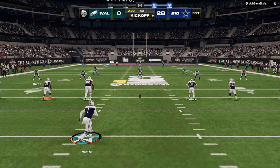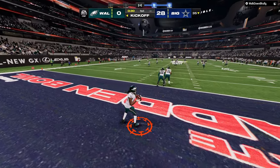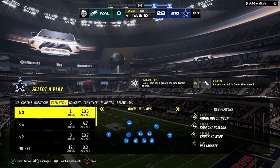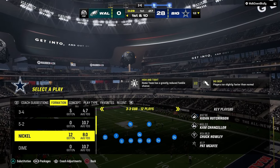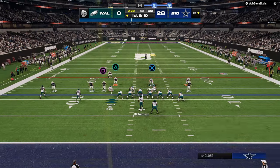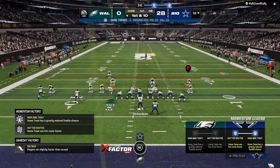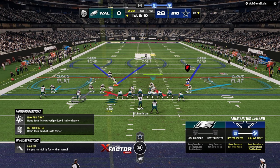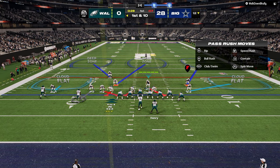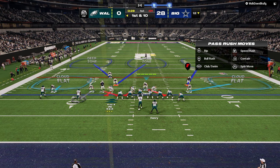On the road to getting here, 6-1, Dollar, Nickel Over, 3-3 Odd, 2-4-5 Odd — all those defenses had their use as we were learning new ways to get pressure. But now that we realize the best way to get pressure is to shift away from the tight end, this is a really, really good defense. Put a cloud here — look at this coverage. You've got that slot manned up so you can't throw the bubble screen. You can shoot the run with this too.